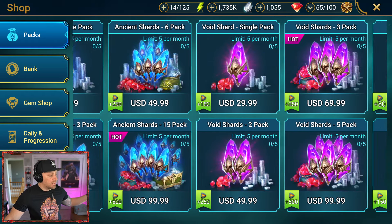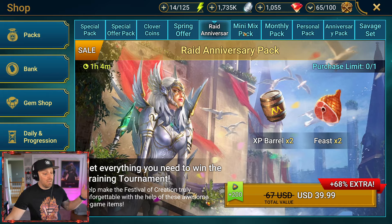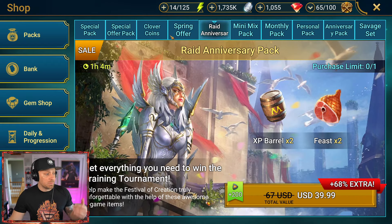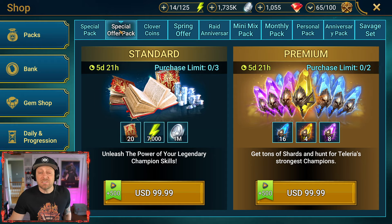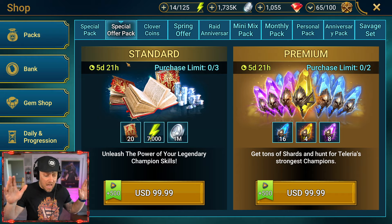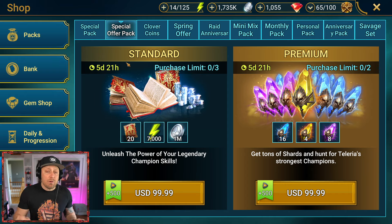So what are the three best ways to spend in Raid Shadow Legends? When you're in the shop, there are tons of different packs you can buy and limited time offers all over the place. Sometimes there's a good opportunity — maybe you're looking to do a shard opening for a two-time shard event and you want more pulls. Then maybe you'd want to buy some packs that give you shards and chances at the champions you want, but they're probably not the best offer inside the game. Let's start with number one: the best opportunity you have in Raid, the best value for your dollar.